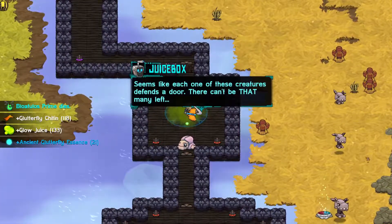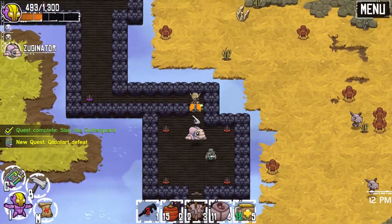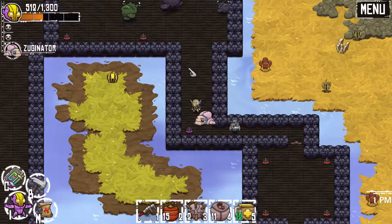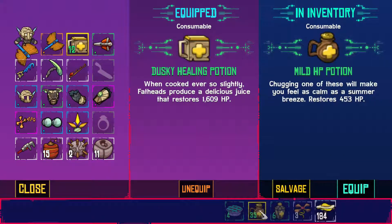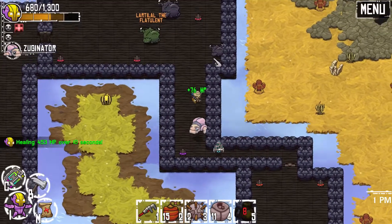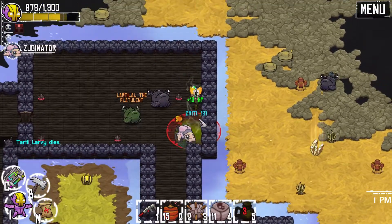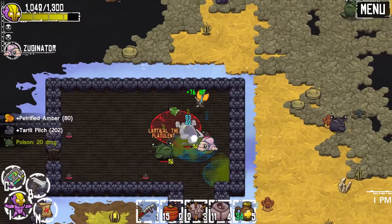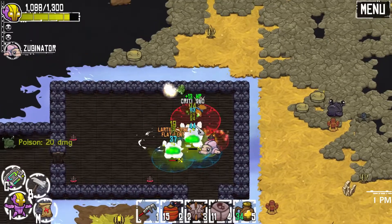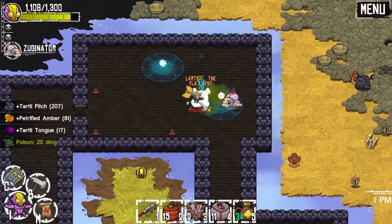Seems like each one of these creatures defends the door - there can't be that many left. I get the feeling it's going to get worse probably. Okay, so before we go in I'm going to switch to my lesser potions, just start healing up. I'm just going to go for the attack and try to take them out one at a time. The Zergonator is really going to help out with that though, because of its area of effect attack.